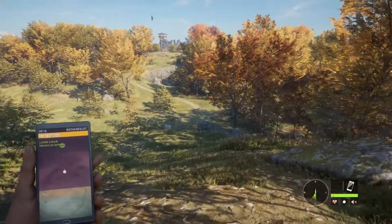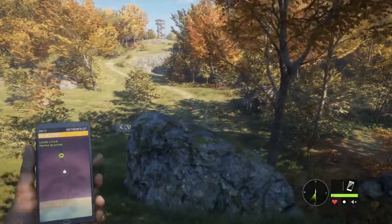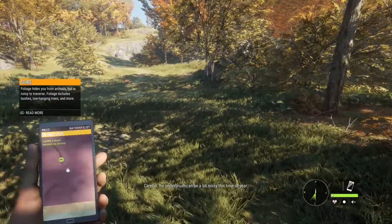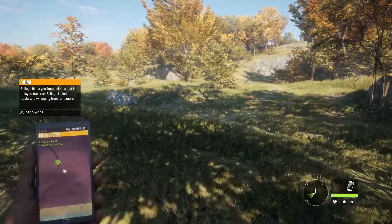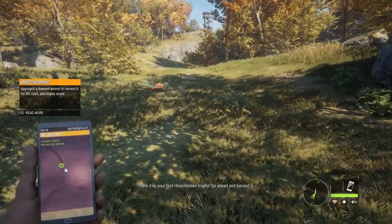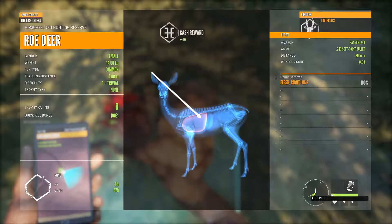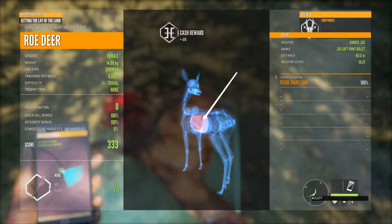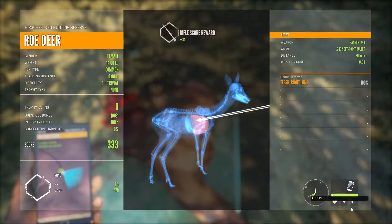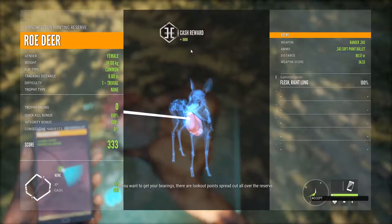We don't need to worry about alerting other animals at the moment, let's just go down and pick up our gimme. Careful, the underbrush can be a bit noisy this time of year. That's fine, I'm not after any other animals at this moment. There it is — your first Hirschfelden trophy. Go ahead and harvest it. It's kind of gory. Flesh — right lung, 100% shot, gender female, 14 kilos, type common — 333 cash. Rifle score reward plus 34.